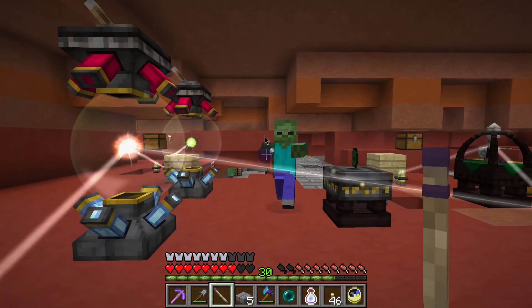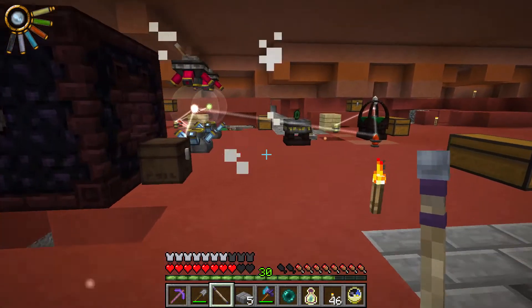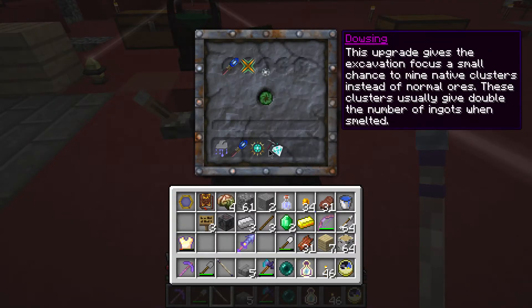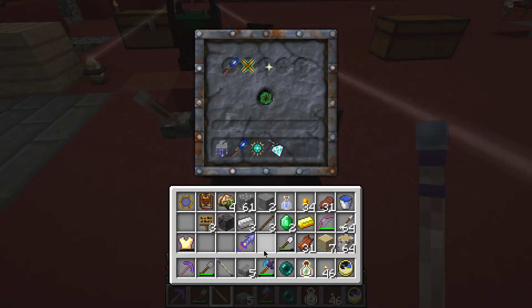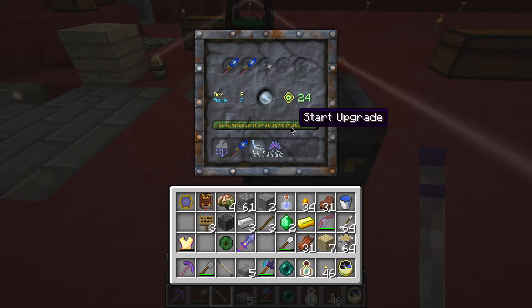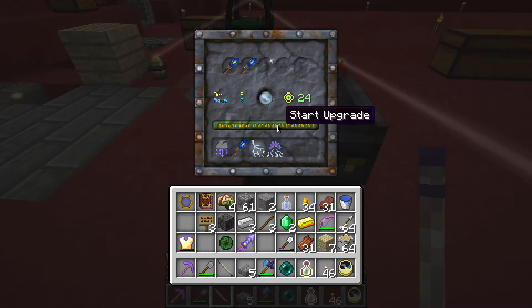This upgrade gives the excavation focus a small chance to mine native clusters instead of normal ores. These clusters usually give double the number of ingots when smelted. Of the two, I'll probably go for the shock focus a bit more. I've been very eager to try out the chain lightning, and if we can dish out a little bit more damage, I think we'll be better at facing the end of the series. Level 24 on that guy — it's actually quite cheap.